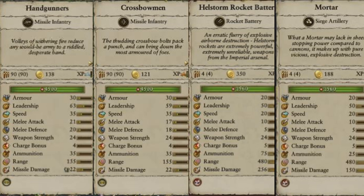Moving on to ranged units — I was able to capture handgunners, crossbowmen, hellstorm rocket batteries, and mortars. Mortars are now all but confirmed in the game. Typical range for handgunners is 135, bumped up by 20 to 155 for crossbowmen, and then ranges of 480 and 480 for the artillery pieces themselves. Small charge bonuses for these — that's because it's the crew. Look at the weapon strength: 24 for standard artillery — perhaps the damage of each round, which is different from missile damage. And look at the hellstorm rocket battery: 256. That is going to be your hero slayer essentially.